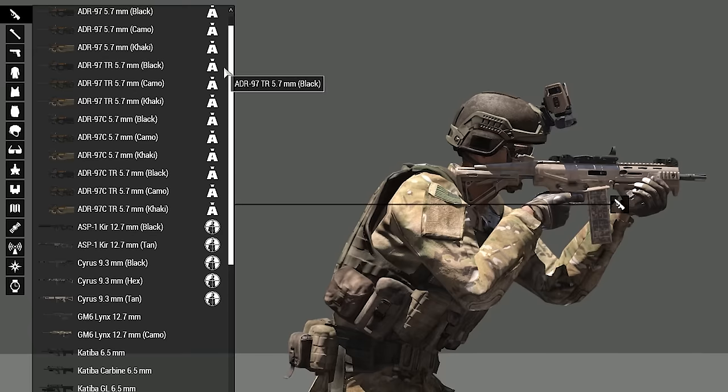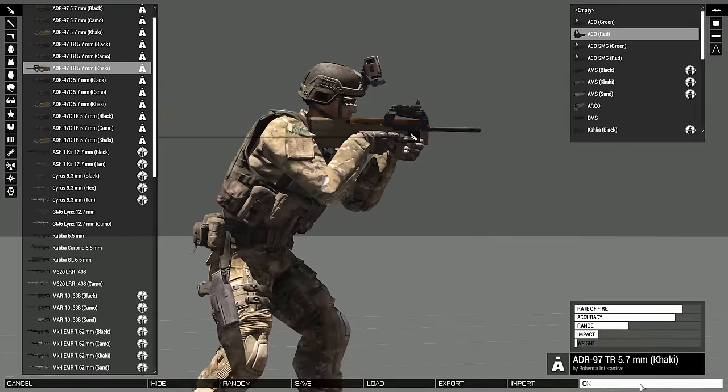We can easily spot our ADR by its special mod icon. Once set, we can take our new toy for a test drive.